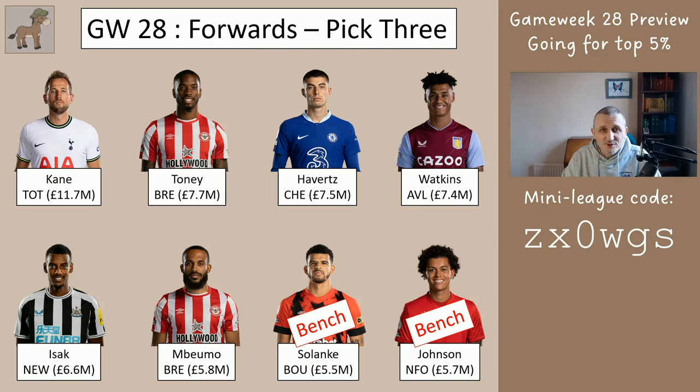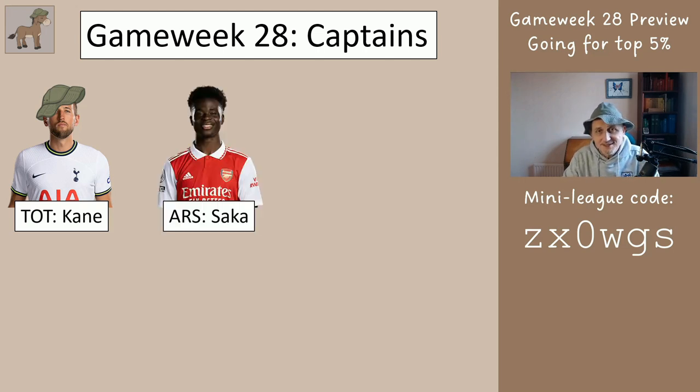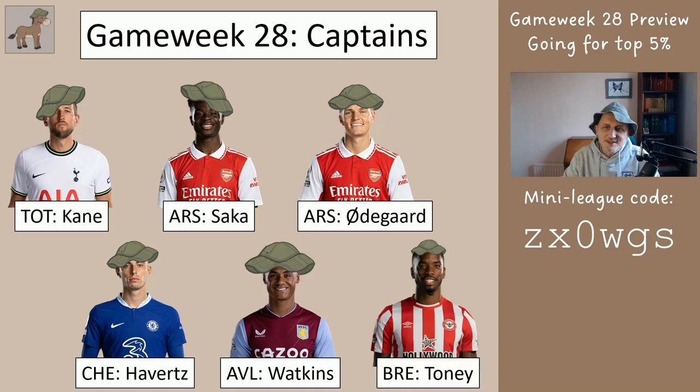Regarding benching order, if you put them in order of price that's pretty much going to be fine this week. For captains, hopefully you've got at least two of these — the first one shown is your captain and the second is your vice captain. If you haven't got two of these, either go back and change your team or choose your most expensive players not on the list. Captain order: Kane first, then Saka, Odegaard, Havertz, Watkins, and Tony. If you haven't got two of those it really doesn't matter — go for the most expensive players and you'll probably be all right.